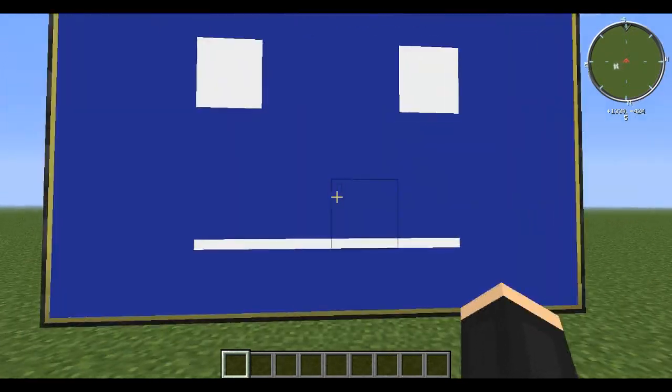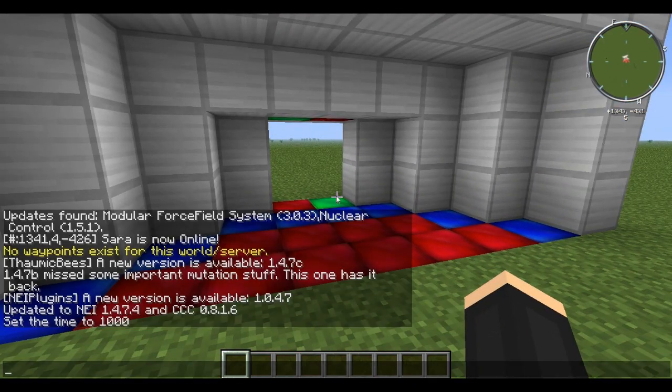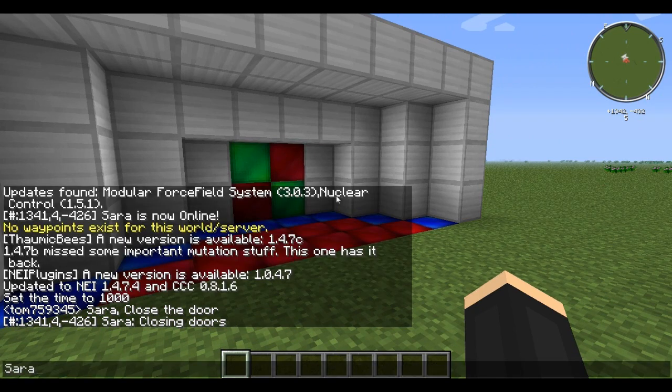What's awesome about Sarah is — if we pretend this is my front door — we can say 'Sarah close the door' and Sarah closes the door. Same with 'Sarah open the door.'